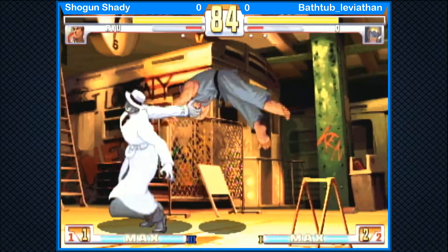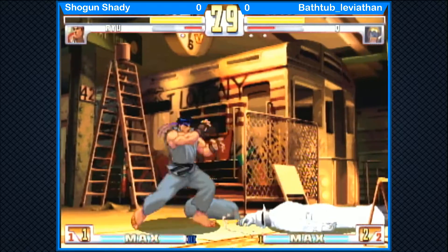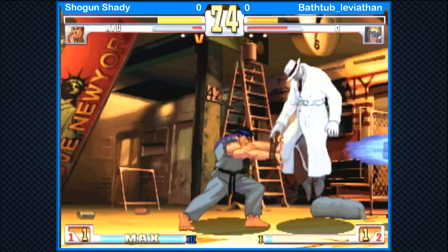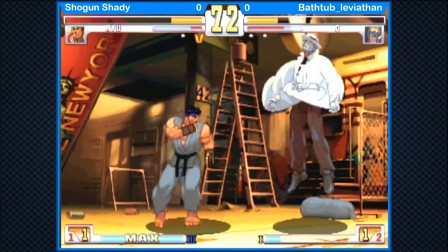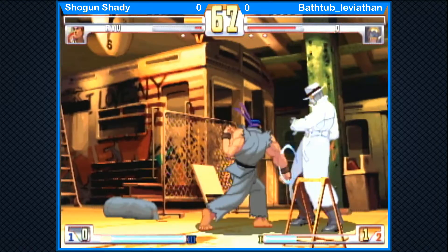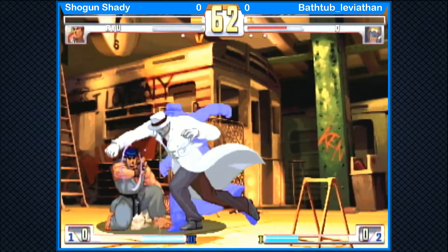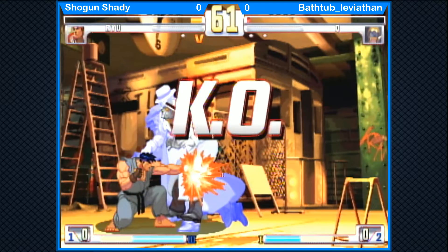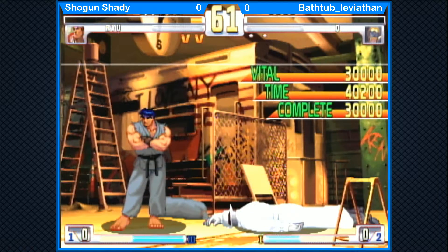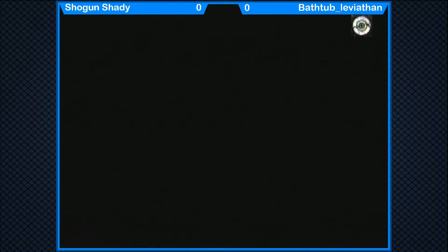Again, looking for that low. He's been scouted though — low parries. Wake up super. Tatsumaki to save the meter. He wants that Denjin set up. Nice roundhouse, but he burns the meter this time. Crash roundhouse — trying to push him away. That should be death. He uses the lowest rock, keeps it really simple. When you're trying to close things out, keep it simple, don't get too fancy. Shogun Shady with the first game.